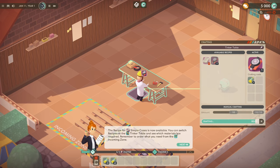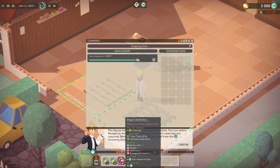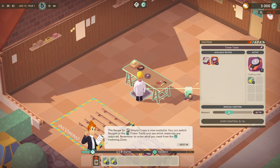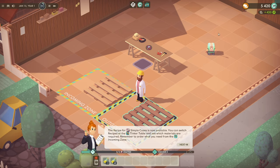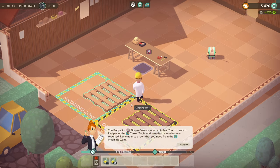The recipe for simple cases is now available — you can switch recipes at the tinker table and see which materials are required. We need to craft five, maybe a couple more, then put them in the outgoing zone. We had one second to go — boom! We made 420. So we need to get the simple cases done — we need 10 plastics. Let's grab a stack of plastic.